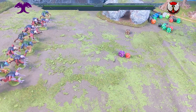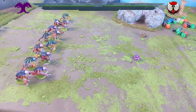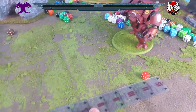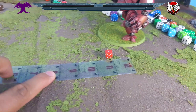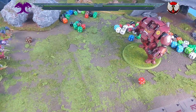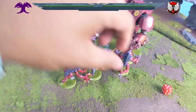Genestealers advance — eight plus one, a poor roll, moving only nine inches. They declare a charge but need an 11 to get in due to the low advance. They roll an 11 — they just get into combat again. Pile in — basically everyone gets into contact.